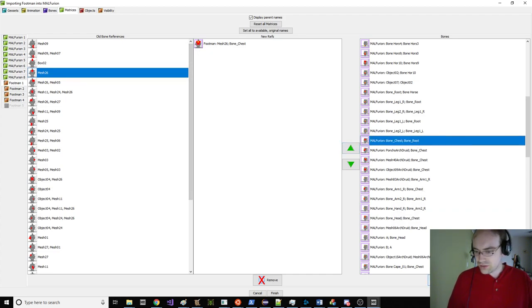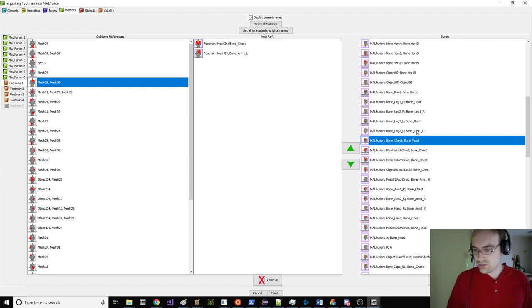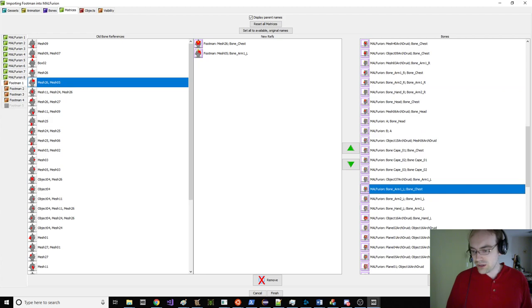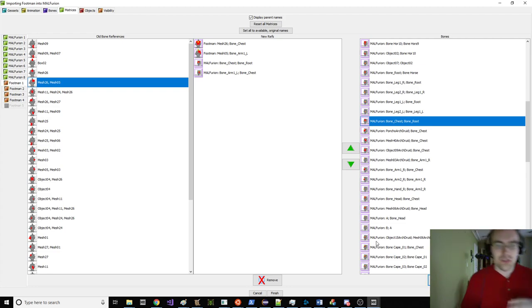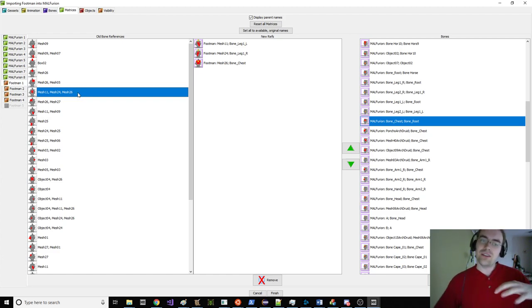A lot of these are really straightforward, like Head — it's great if Head is just Head. This is like Bone-Chest from Furion, and then Chest-Arm1-L. As I'm doing this model blending — putting the footman into Furion — by selecting similar choices and lining these up, I'm rewriting for the footman what those nodes are linked to, and therefore what animations they'll use. We're going to stick the entire footman on Furion's animation set.